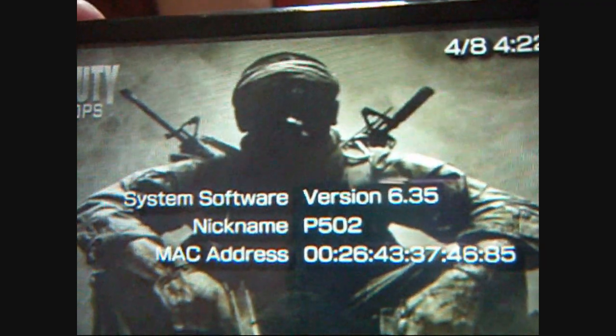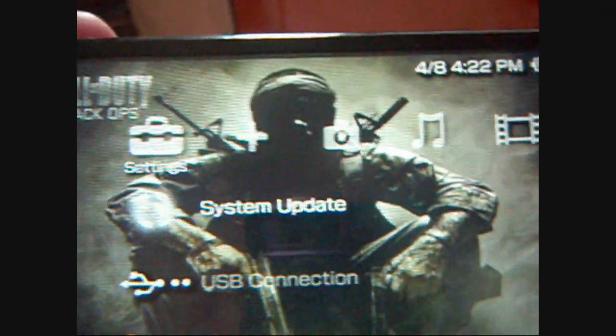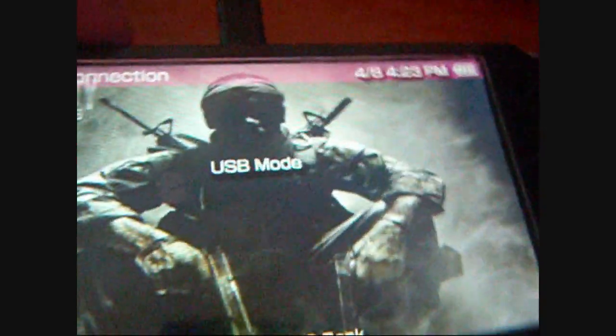Right now it's on version 6.35, so the first thing we're going to do is downgrade from 6.35 to 6.20. And then once we downgrade to 6.20 you can install the Pro B4 permanent CFW to the 3000. So first thing you want to do — if you're not on 6.35 you can just skip forward to the 6.20 part if you're already on 6.20. But since this PSP is on 6.35 I may as well just show you how to do this. So put your PSP up to the computer.